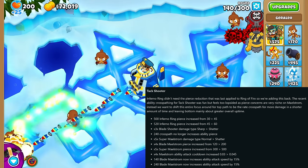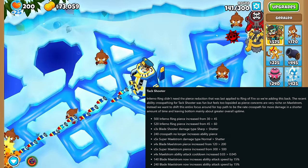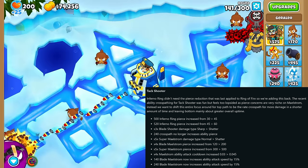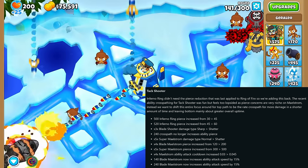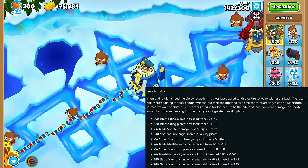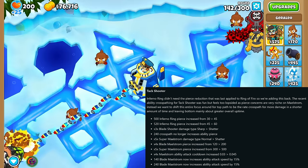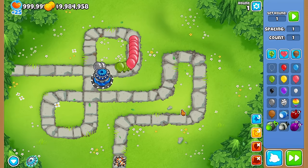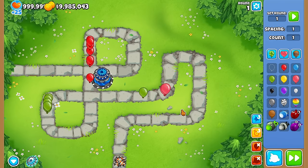The Tack Shooter got a bunch of changes. The Inferno Ring got the Pierce back that it lost in a recent update, and the Tier 4 and 5 Maelstroms got a lot of Pierce back too, because cross-pathing it with the top path will no longer give any extra Pierce to the ability but attack speed instead. The Tier 4 Maelstrom also got an ability attack speed nerf. The damage type for the Tier 3 was changed from Sharp to Shatter, and for the Tier 5 from Normal to Shatter — but according to the wiki, Shatter cannot pop lead. The Tier 5 still can though, so maybe they forgot to change it. And if we all keep real quiet, maybe they won't notice.